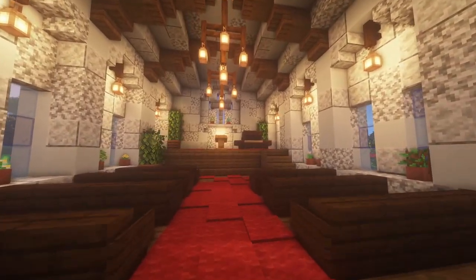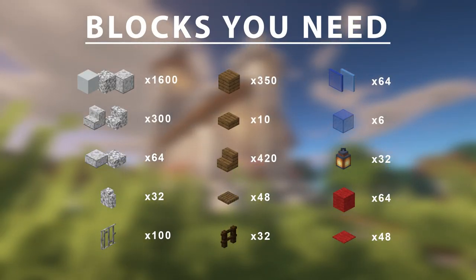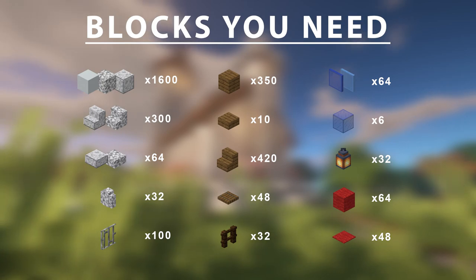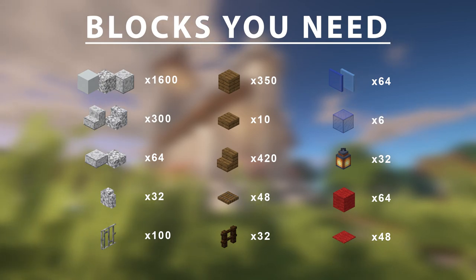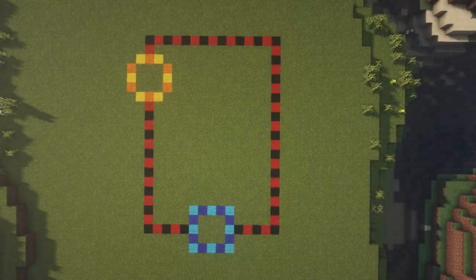Here's a list of the items you're going to need. Obviously this isn't all of the items but this is just the main ones. The other things in the video are pretty easy to collect. Where it says 1600 blocks for the white concrete, diorite, and polished diorite, that's not 1600 each - that's just all together, sort of evenly mixed. The glass panes and wall you can choose whatever colors you want.